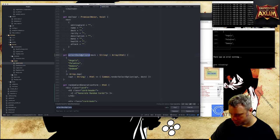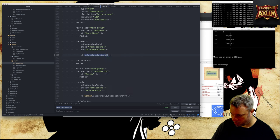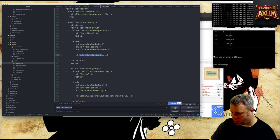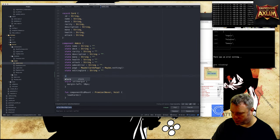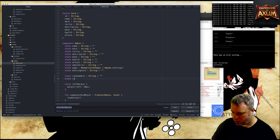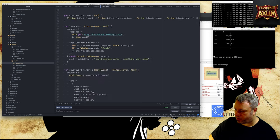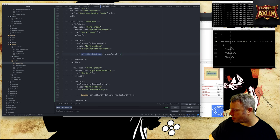Select deck options has deck hard-coded, so we need to pass in the deck. I need two extra states up here: state random deck as a string, and state random rarity as a string. I could reuse the other ones but it gets confusing if you mix the two up. I think I'll move this into its own component, which might make it easier.